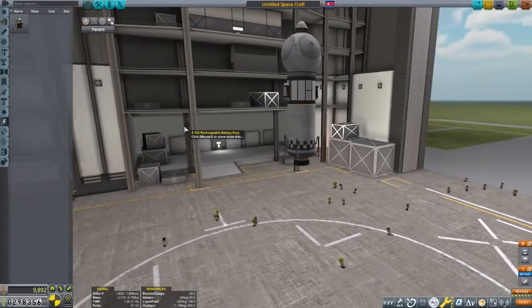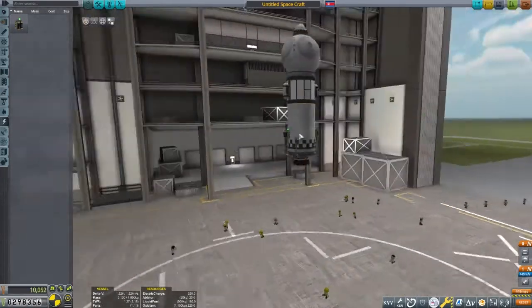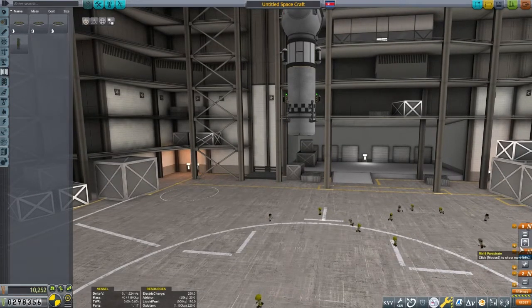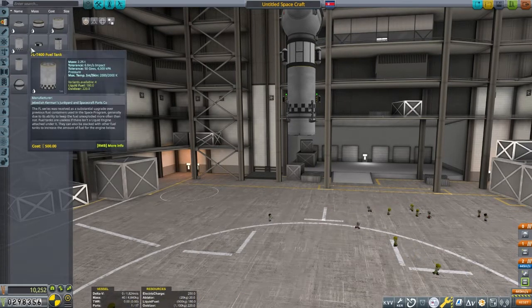Speaking of Delta-V, we'll need a minimum of 6,050 meters per second for this mission, but that doesn't leave any room for error. The upper stage will be our landing, ascent, and return stage all in one. That means it needs at least 1,500 meters per second of Delta-V.